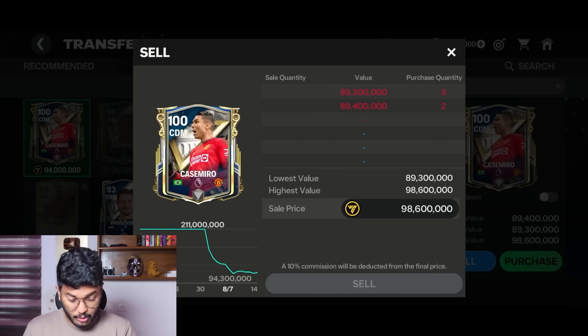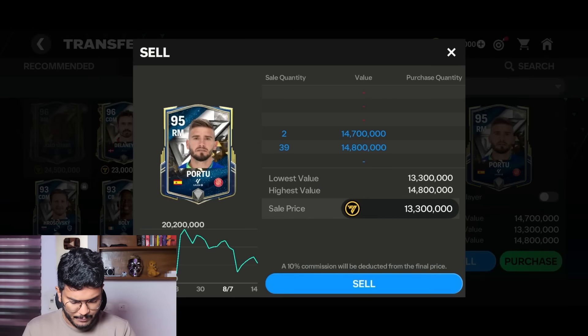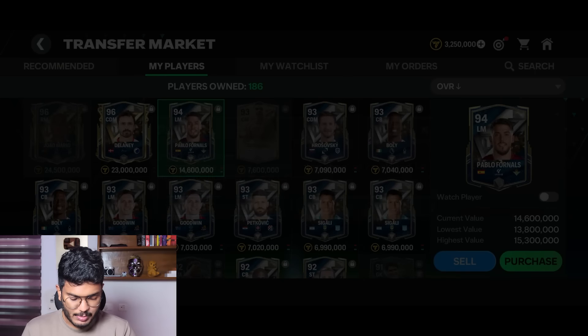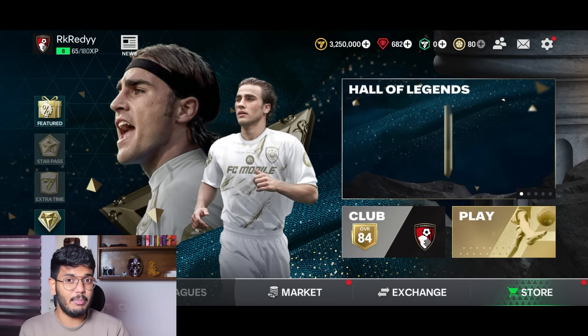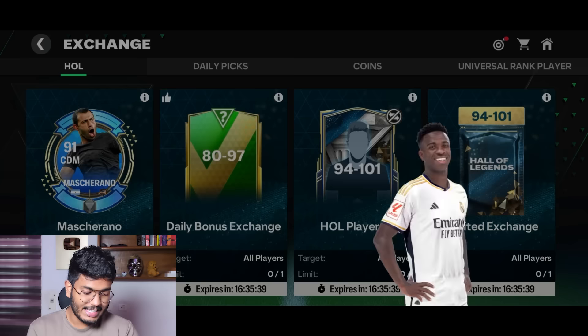The next pack is 92 to 101 for 7,500 gems each. We begin with Ivory Coast - if it's Yaya Toure that would have been fantastic - but of course it's not. The rating difference between those two is massive. Billy Ball is going to be the most common player we pack today. The next one is 92 to 101 again - just a 90-rated spike, not even a walkout.